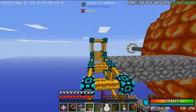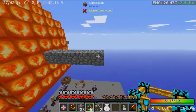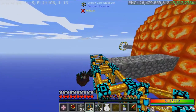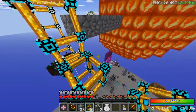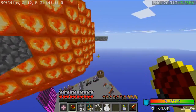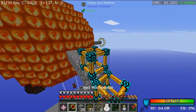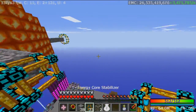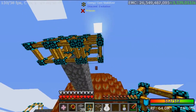To make the upgraded stabilizers you just take the energy stabilizers and put them on a three-by-three like this — that forms a multiblock ring, which is so cool. We're going to drain our entire flux network into this orb. The orb can hold nine quintillion RF, which is basically impossible to fill if you're not using creative items.